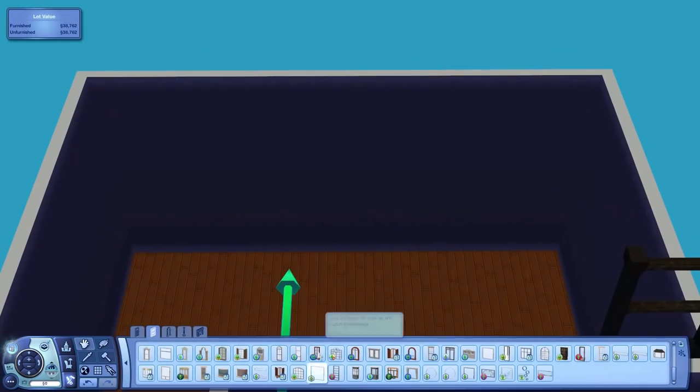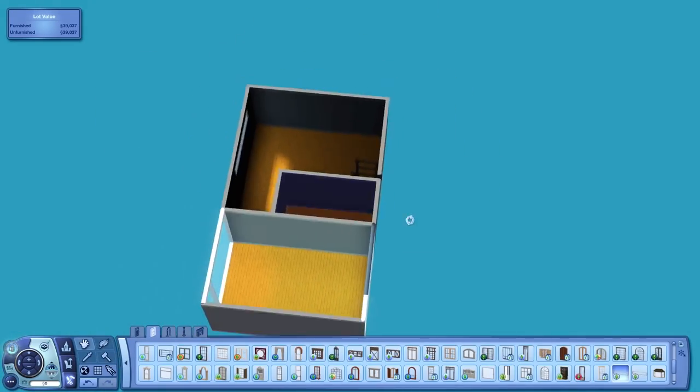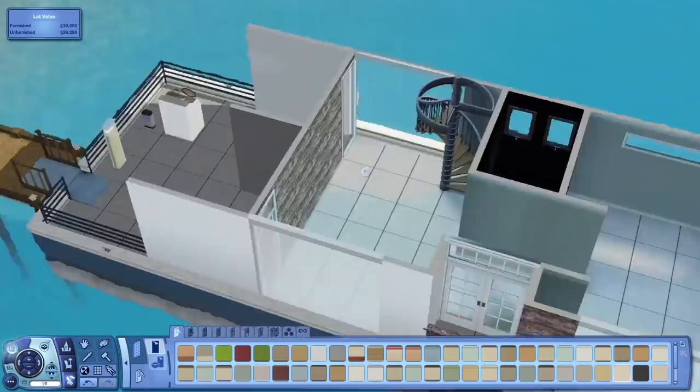And as you can see here, I'm putting these giant windows in the basement area. Again, that would not be realistic at all, but it looks really cool because if you're in that bedroom down there, it's like you have these walls of glass that just look out to water.